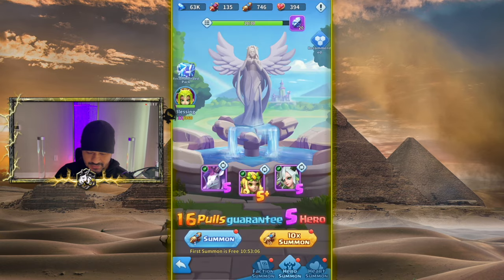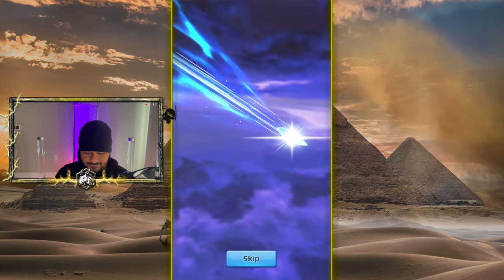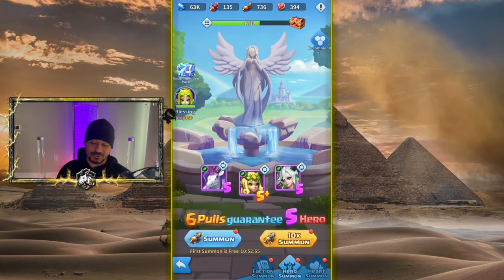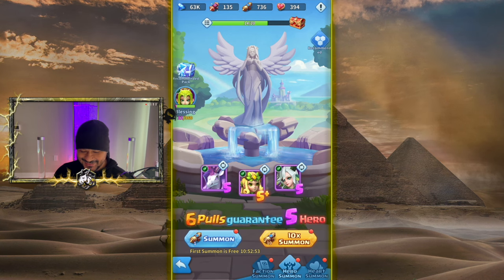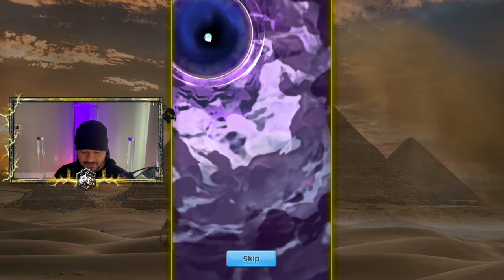Here we go. Y'all already know we have to guess the correct hero — I'm pretty sure we're on a one or two win streak. Okay, guaranteed purple right here. I'm gonna guess... I'm thinking Leo's. You know, Leo's or Leo, whatever his name is.